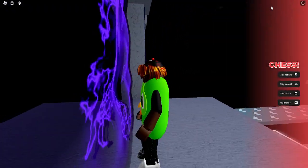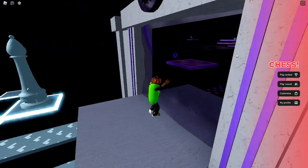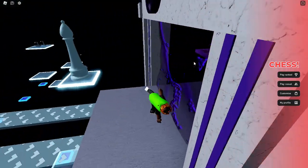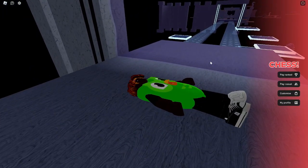You can switch it up, but all you have to do is use the emote — the V-pose Tommy hill figure — and then you just shift, and if you get it at the right time you might glitch through the wall like this.